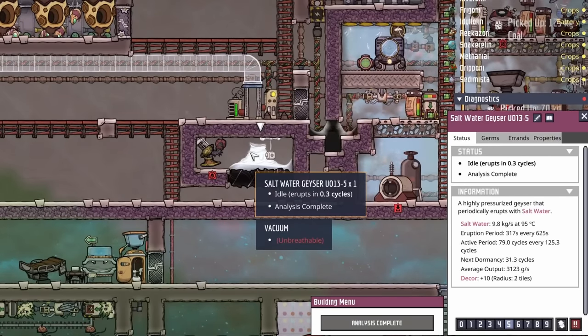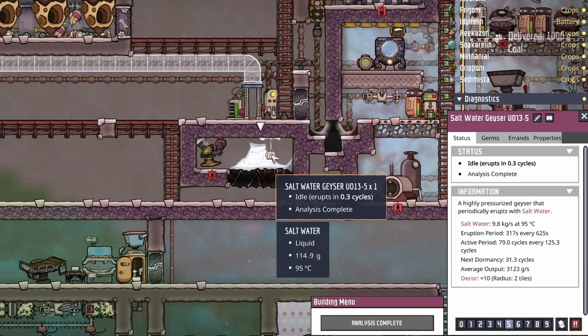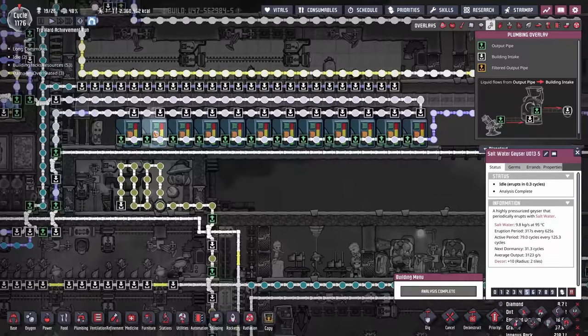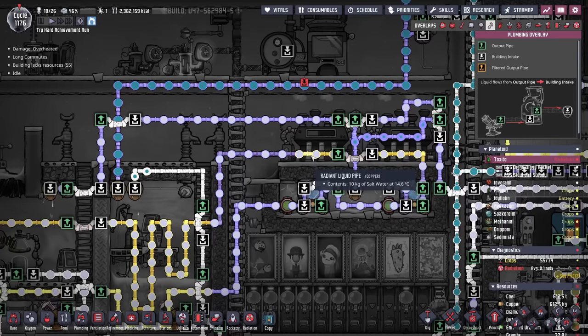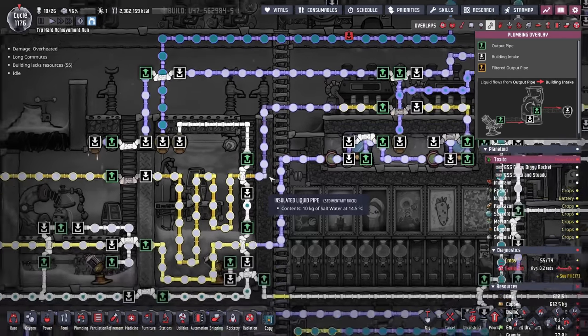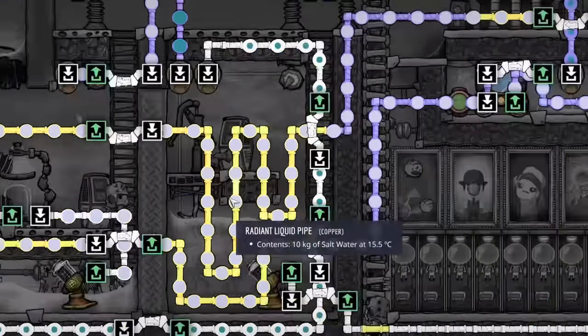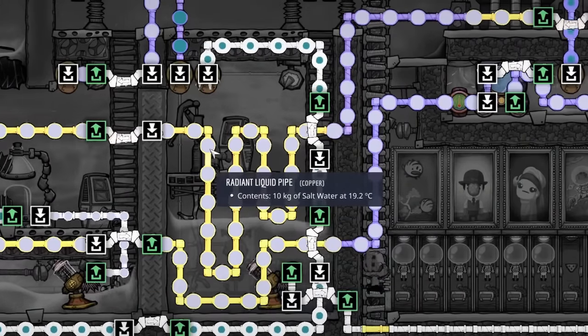As luck would have it, this one is also active for at least the next 31 cycles, and this water here goes directly into our nuclear sauna coolant tanks. Also on the agenda is I want to improve this coolant line by replacing all this salt water with super coolant, because I believe the improvements with the super coolant would sort of fix this problem forever.